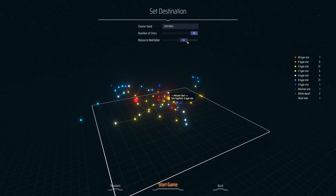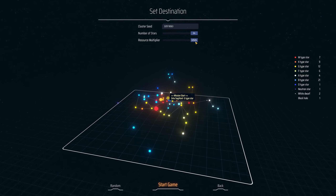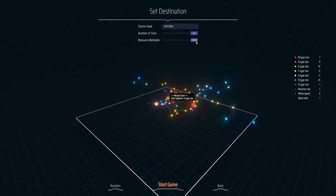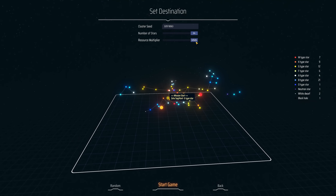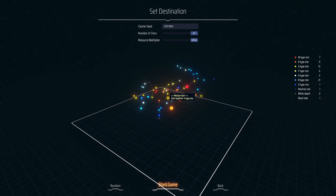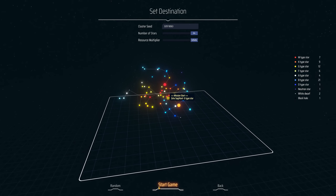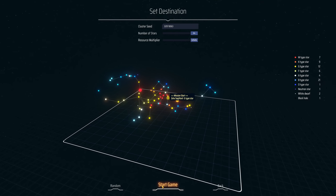I am going to turn the resource multiplier all the way up to infinite. It's not technically infinite, at least it doesn't seem to be. But I'm going to turn it all the way up just because I don't know if running out of resources is going to be a thing, and because I can. I'm worried that I'm going to set up a planet, walk away, come back 20 hours later and find out the planet stopped working because it ran out of iron.